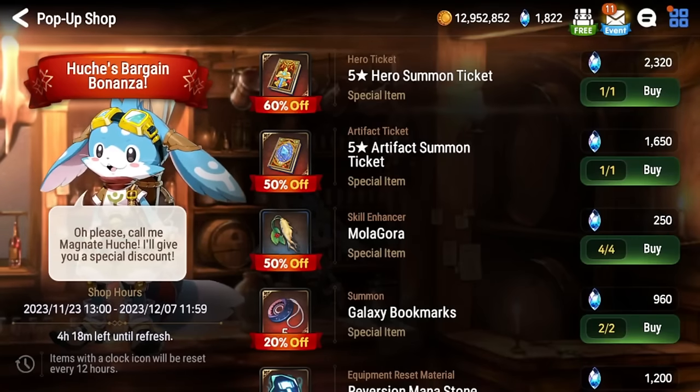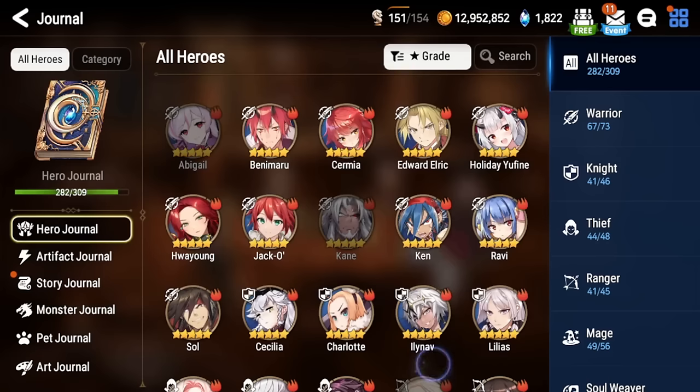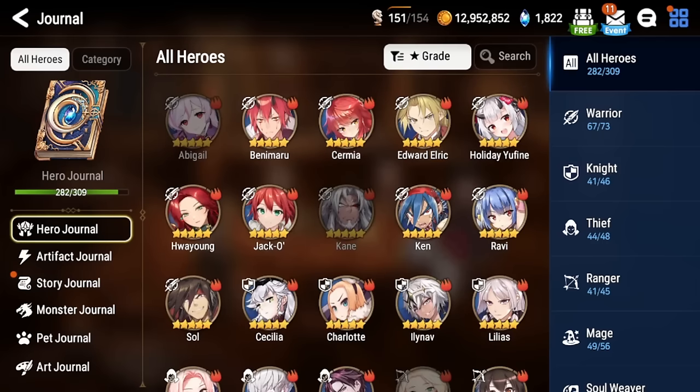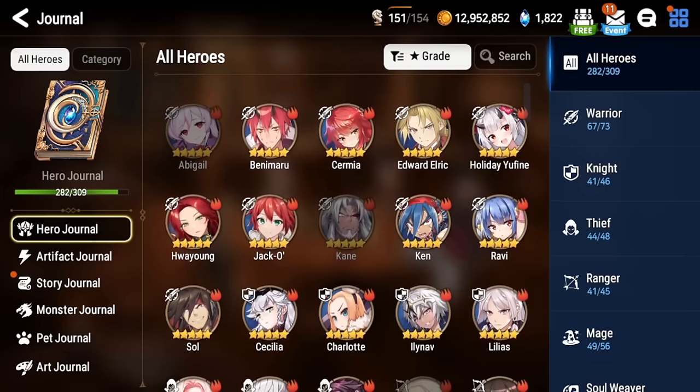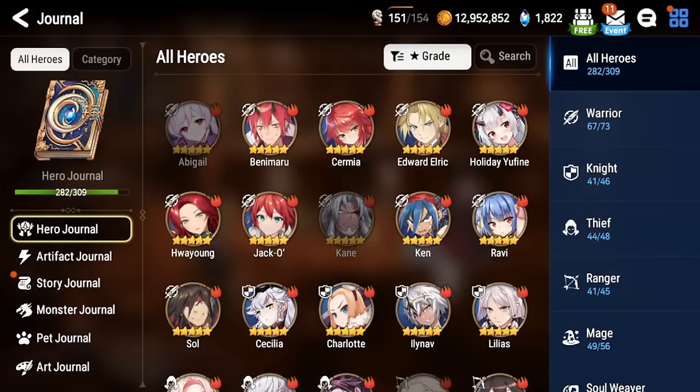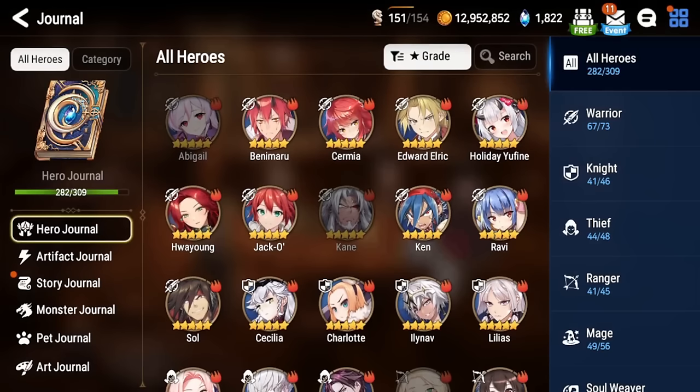For artifacts, you only really have certain picks that are very, very good, so gambling on artifacts is definitely not worth your skystones. Looking at heroes — there are just way more bad heroes in the game than good ones. Let's look at the first page of fire units, excluding limited units like Holiday Yufine that you can't get from the selector ticket anyway. Abigail is not really a unit I'd recommend pulling for, Sermia is free-to-play so she doesn't count, Hua Young is pretty niche in offense — also wouldn't recommend. Kane is only really used for Rift and is good this season, but if you're not in that content it's not worth it. Ten is only used in Rift and some hunt one-shots and Ancient Inheritance — wouldn't recommend unless you're super late game.